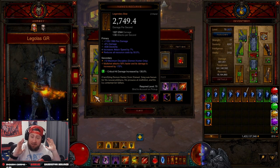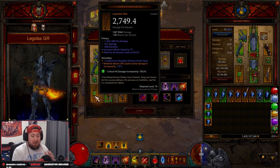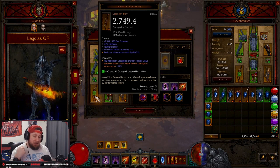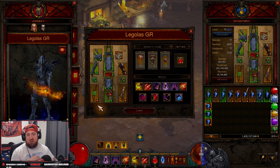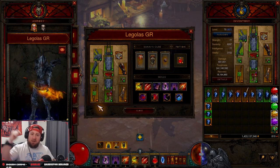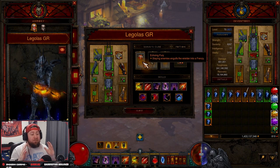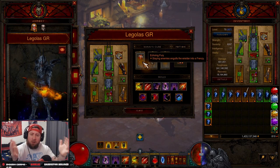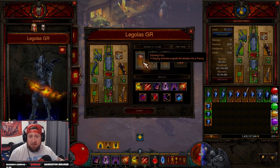Everyone in the comments has been amazing supporting this and telling me to check it out, so I made the changes. This build is so much fun — much more fun than I expected, especially without the spin-to-win from last season. I'm doing GR 95 in two minutes and GR 100 in two and a half minutes, so the build is crazy. Like the video if you enjoyed it, comment your thoughts on the changes, and as always — stay gaming!